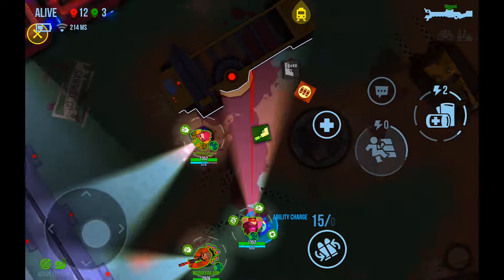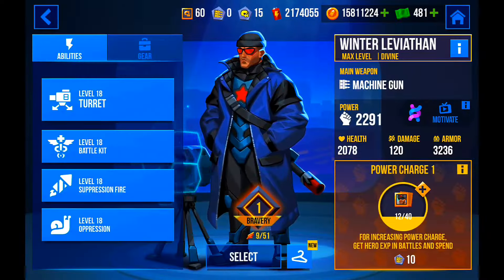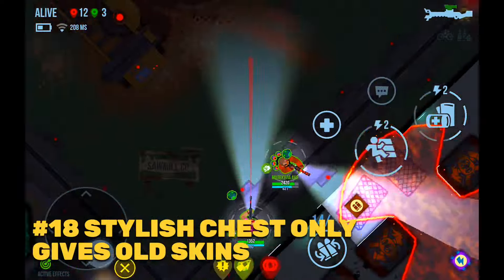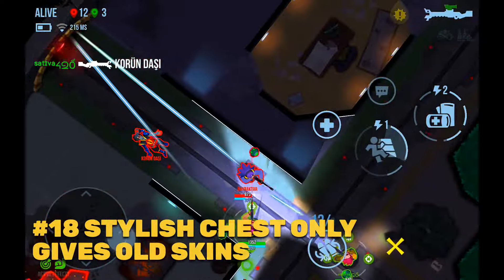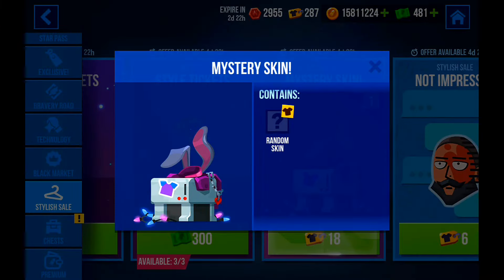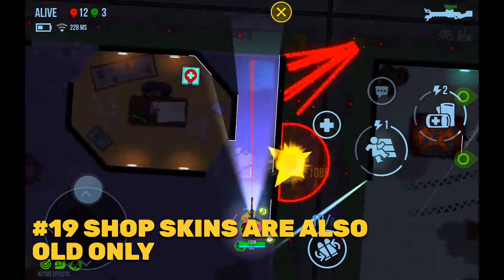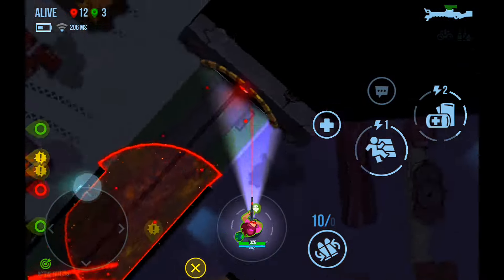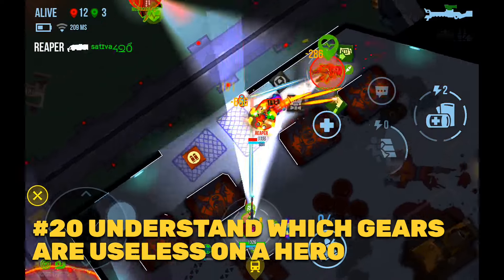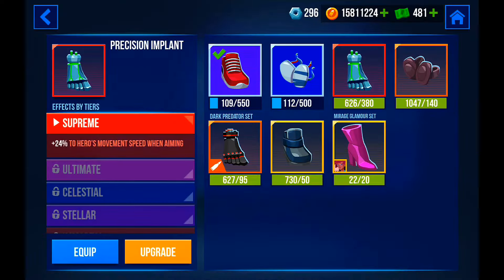Tip 16: Do not max out all your heroes. Leave some at immortal level because the lobbies there have more players. Tip 17: Learn how all hero abilities work so you can understand whatever happens during matches. Tip 18: The stylish cell random skin chest will not give you the latest new skins — only old ones. Tip 19: When you buy skins from the shop for 500 game bucks, you will still only get the oldest skins. Tip 20: Understand which gears are useless on certain heroes — for example, the precision implant is not necessary on Mirage.